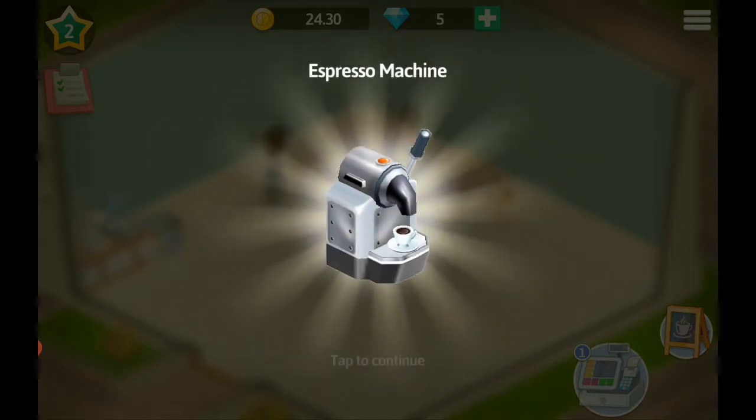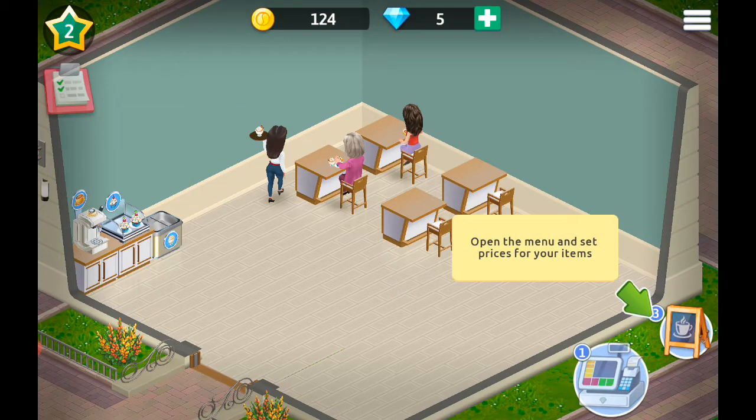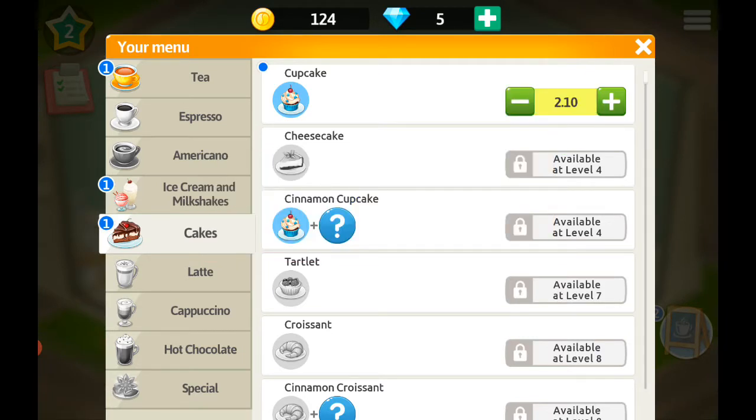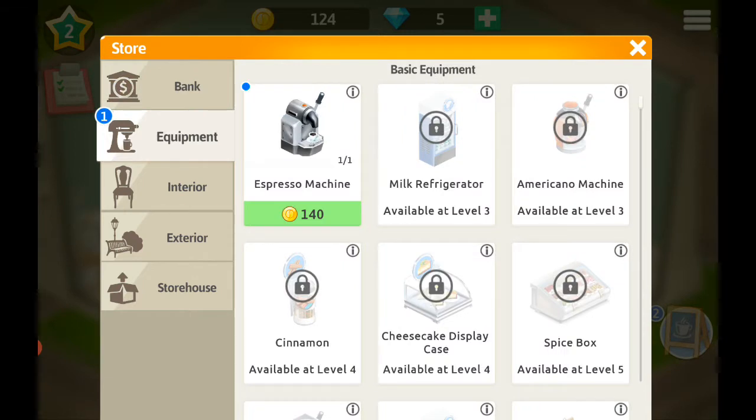A new cup — oh, an espresso machine! I might have to move some things. How big is this espresso machine? Oh, there's two slots. What's happening? Oh, I was on the wrong one — confused myself.